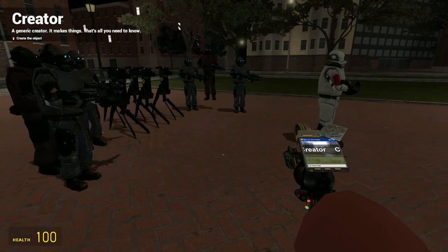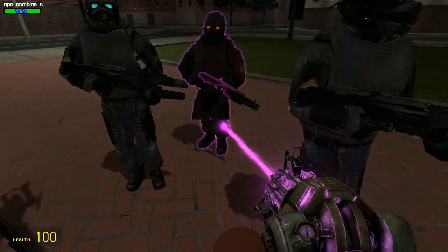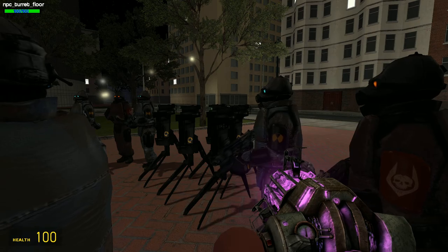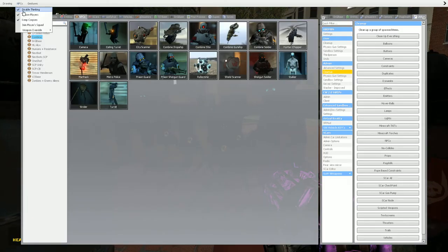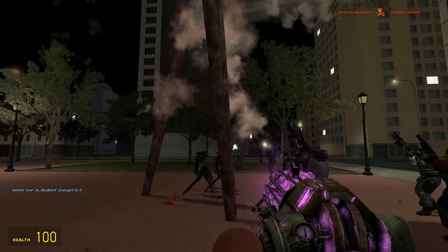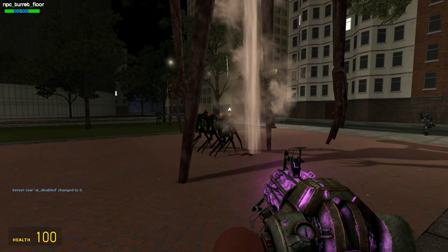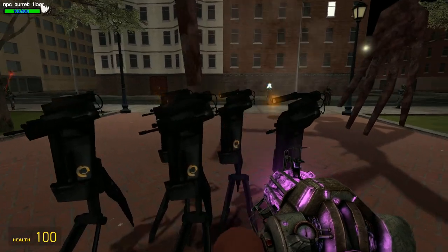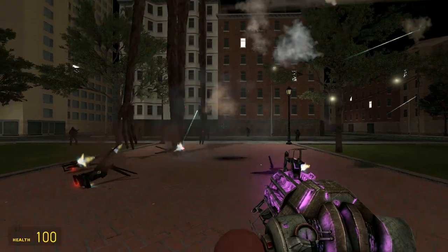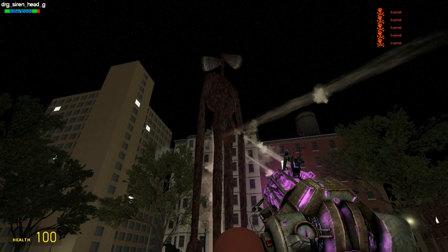I spawned the NPCs. I had to spawn in some Combine because if I spawned in citizens or rebels, the turrets would shoot them. I spawned the turrets because I was curious what it's gonna do. It immediately starts shooting. I think the turrets are superior, but that grenade might have killed the turrets.